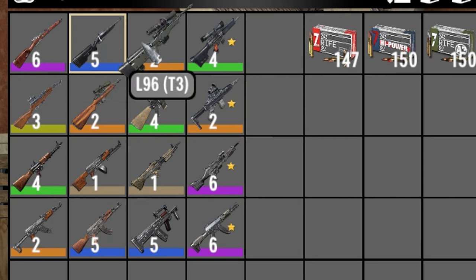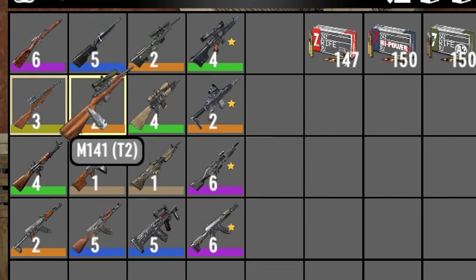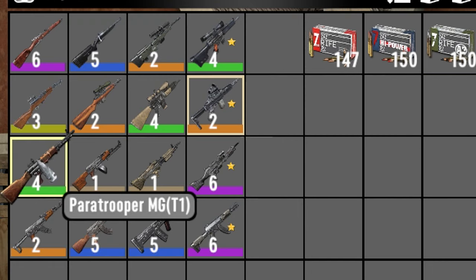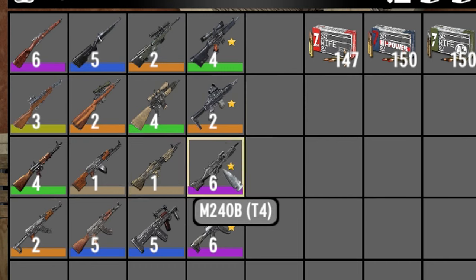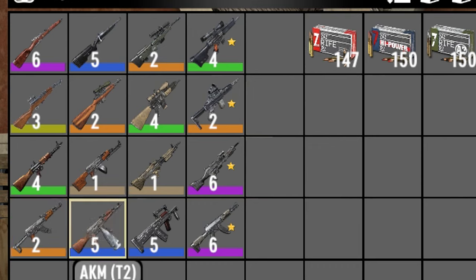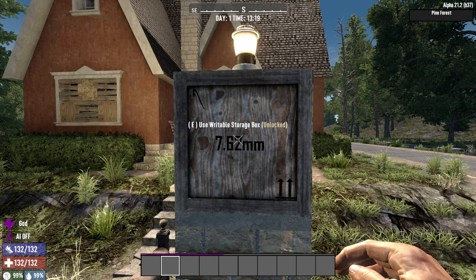With the 7.62 guns you've got the Mosin Nagant, M40, L96, PSG-1 — definitely a sniper rifle — the SKS, M141, SR-110, M21 SOCOM rifle, the paratrooper gun, RPK with its big drum mag, the M60E6 which is an updated version of the M60 already in the game, the M240B, the AK-47S, the AKM, the Groza, and the AK-15.